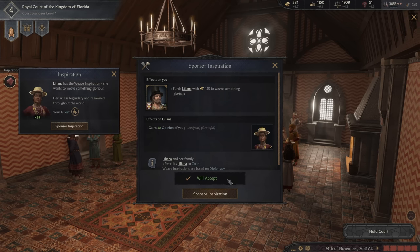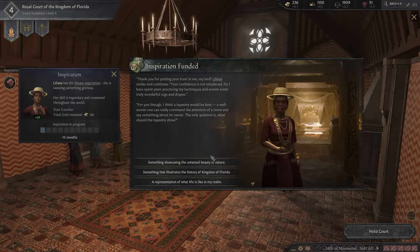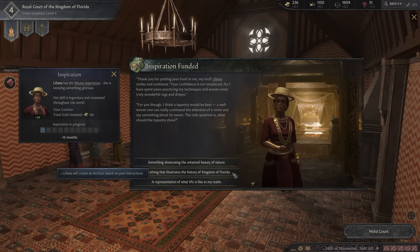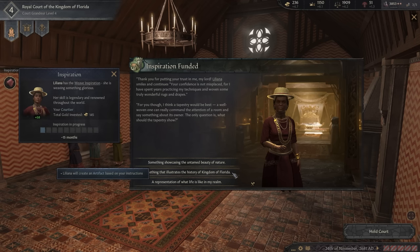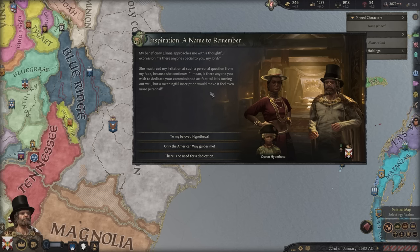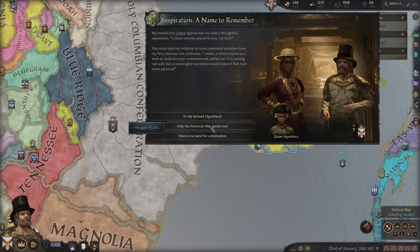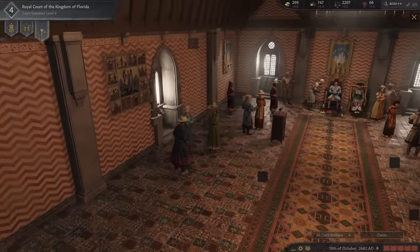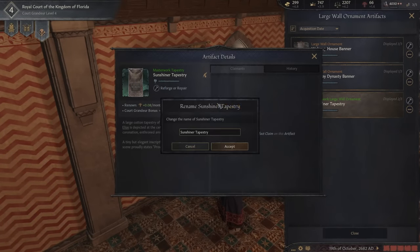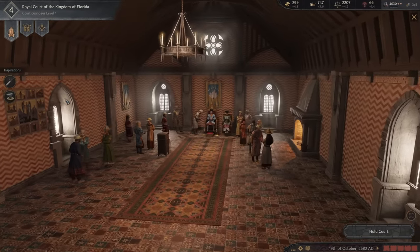Liliana is legendary and renowned throughout the world. Let's get some artistic inspiration going here - I hope we get something that can really boost our court grandeur. What would be better than something that illustrates the history of the Kingdom of Florida? We fight the alligators - we are the Florida men and it has to be represented on a beautiful tapestry. We dedicate this to Hypotheca who has become a lover. But in Florida, only the American way guides me. And here it is - the Sunshiner Tapestry. I have to rename that - this right here is the Gator Tapestry.